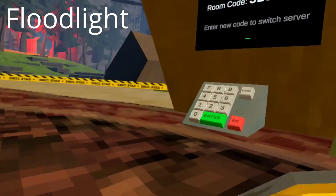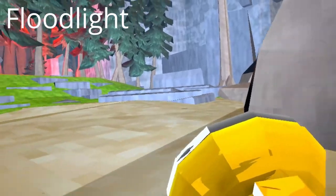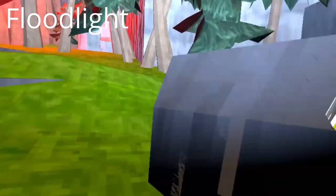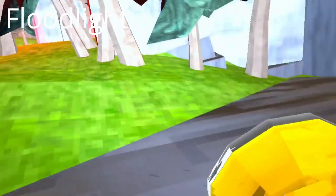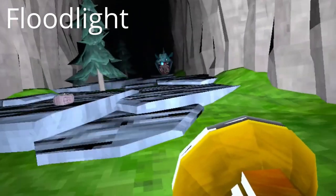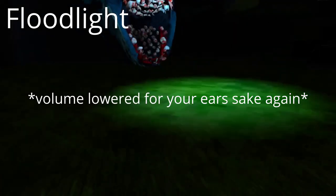Next up is the floodlight. As you can probably assume, it's like the flashlight but a flood of light. If you didn't want to use the flashlight in the angler area, you definitely don't want to use this in the angler area. Just for example — standing all the way back over here — boom, the aggro goes all the way over there to the light. Just don't use the floodlight when you're near the angler.